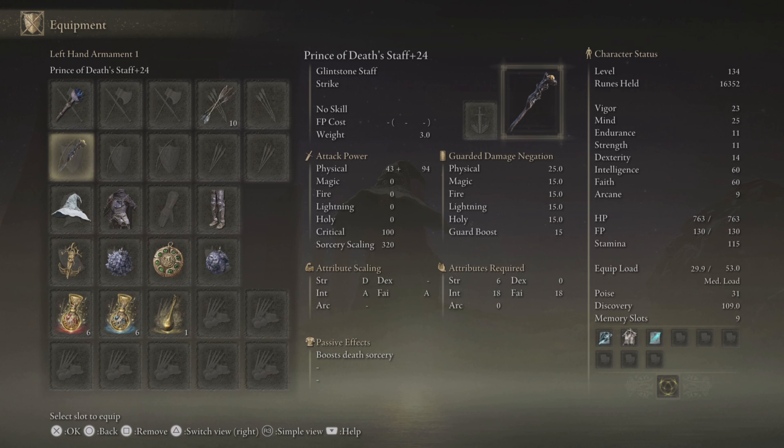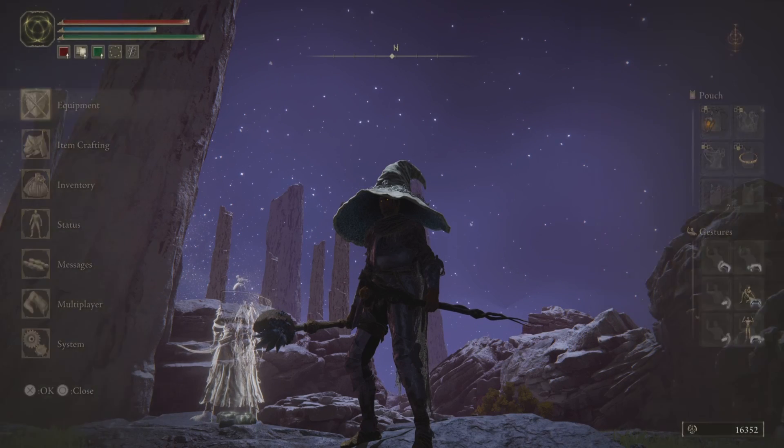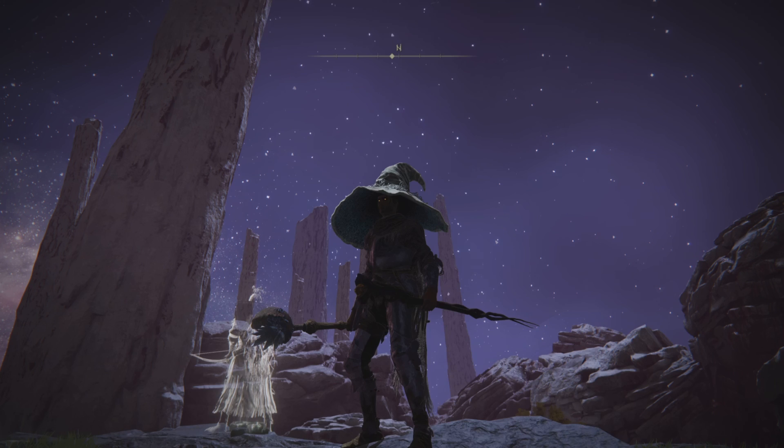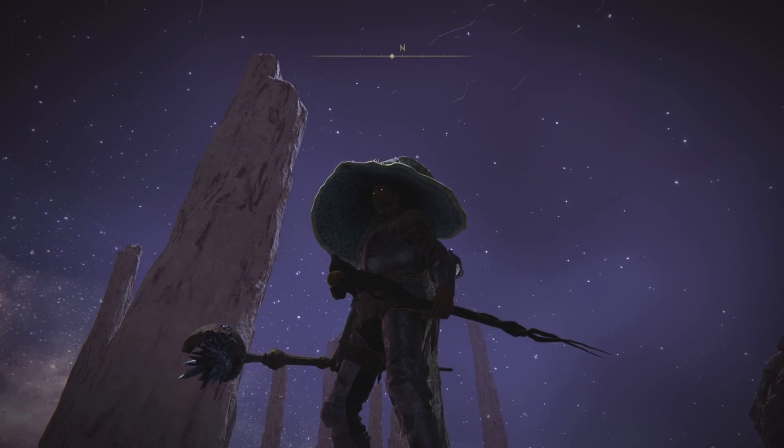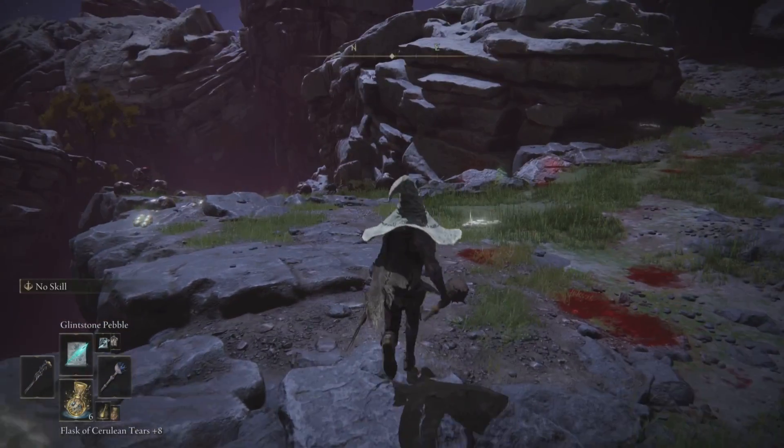To get the most out of this staff you need a very particular build investing in both schools of magic. What's unfortunate is that all the death spells are actual sorceries and not incantations, yet those death spells also need faith to use.